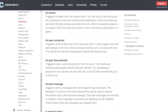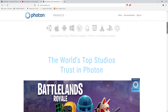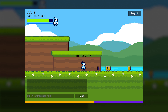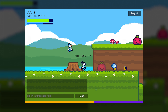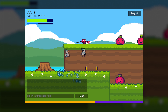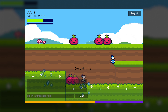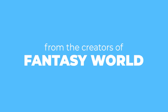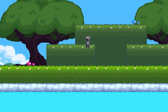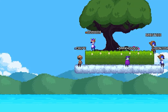I did some more research on Construct and found out about a software called Photon, which is a cloud-based server. I messed around with it in Construct and there were no issues with lag, jumping precision, or room changes — all the things I wasn't able to do with Construct's native multiplayer I could do with Photon. This blew my mind so much that I recreated Fantasy World in a matter of two or three days.